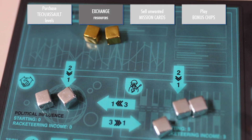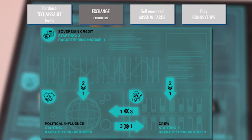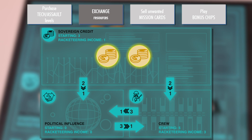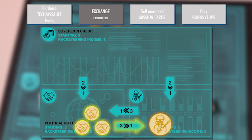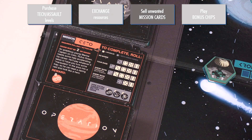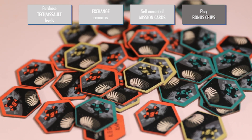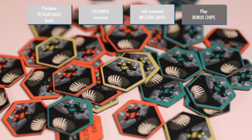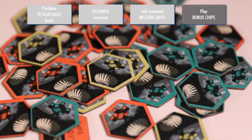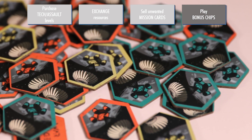During their turns, players may also exchange resources using the rates set out on the player mats: two sovereign credits may be exchanged for one influence or one crew, three crew may be exchanged for one influence, and three influence may be exchanged for one crew. Players with operation cards they don't want to play may burn them for one resource of their choosing. Players collect bonus chips when they're the first to set up a base on a new territory — some provide temporary bonuses while others permanently improve abilities. These bonus chips may be played at any time on that player's turn and may be held for a future turn. After a bonus chip is played, discard it back to the box.